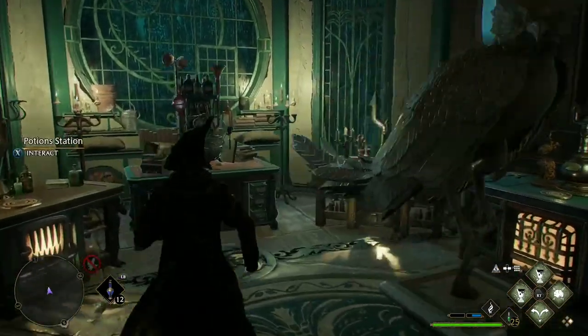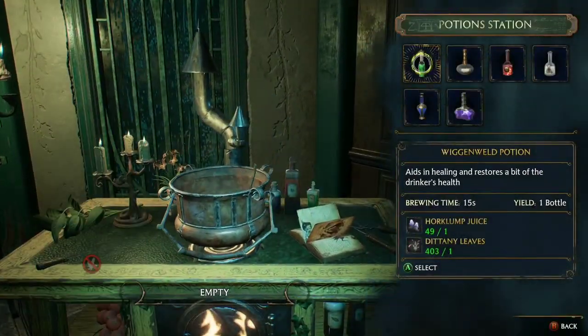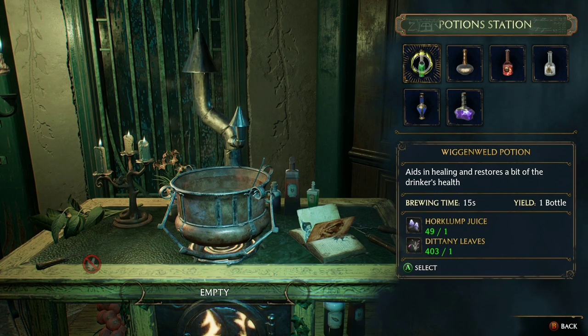So next you'll want to grab Dittany seeds. If I come here you'll see there are two ingredients that I need: Horklump Juice, which I have plenty of, and Dittany Leaves, which I have 400 of — so I'm sorted right now.